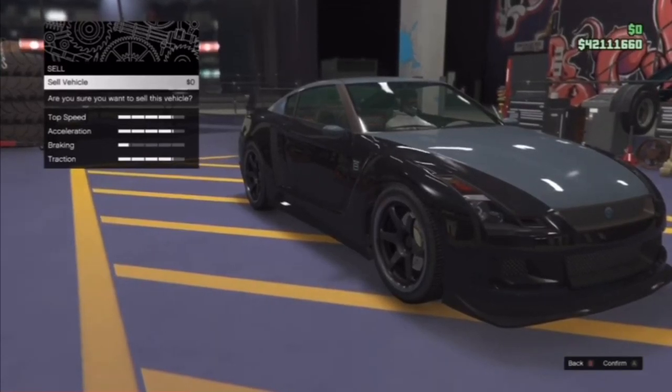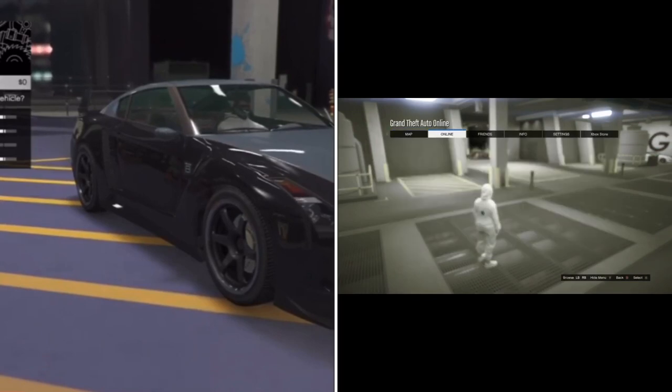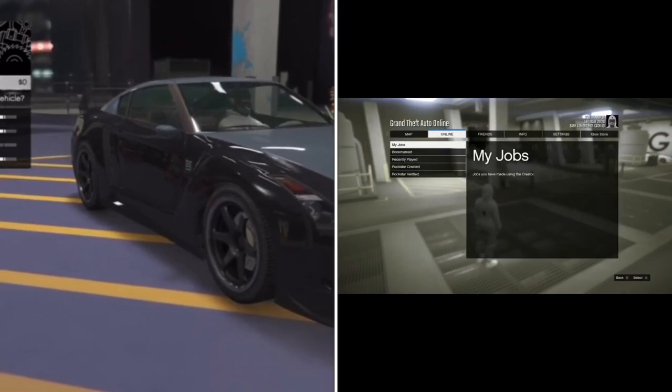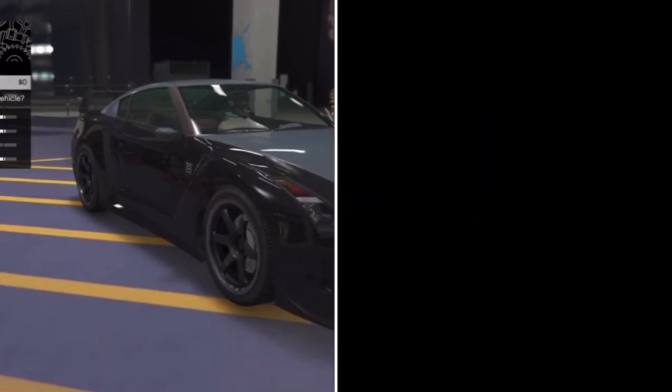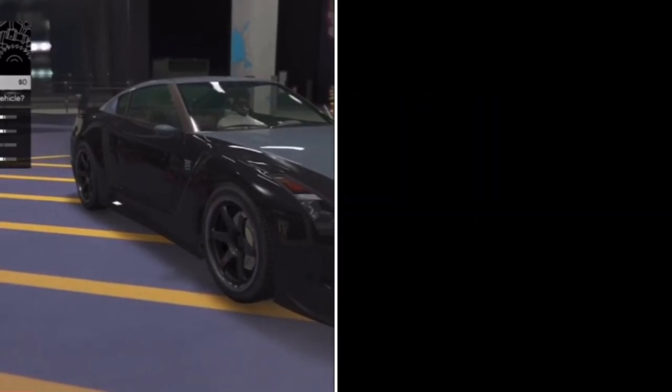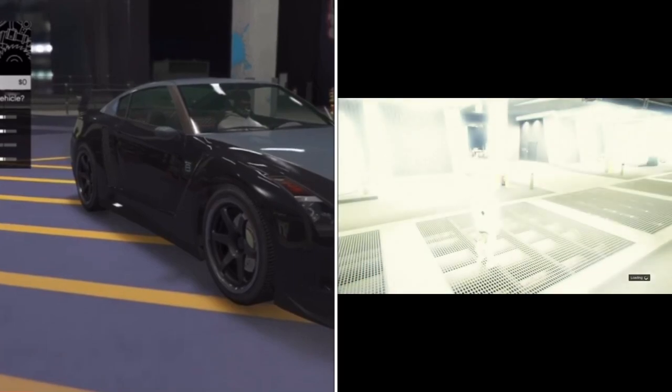I'm gonna put a split screen between you and your friend. Once you're on that screen, tell your friend to start up a Titan of a Job: go to Jobs, go to Play a Job, go to Rockstar Created, go to Missions — it's going to be the top job. As soon as he starts that up, he's going to load into that job.